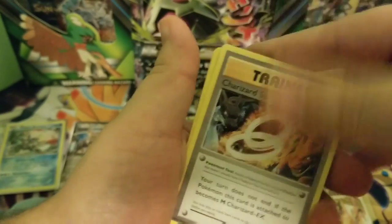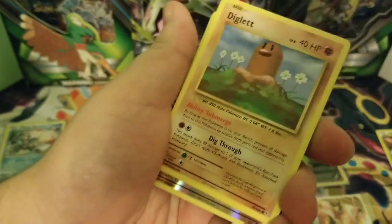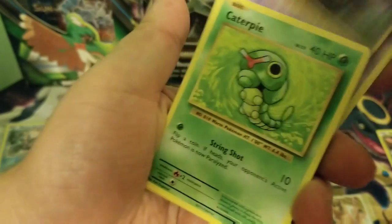I hate Evolutions — I know, it's why you do it first and get it out of the way. I'm going to put like three booster boxes of Evolutions. Super post — Charmeleon. Charizard, Charmander. Diglett. Maybe we'll get a reverse Charizard.